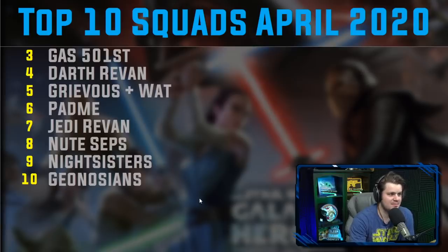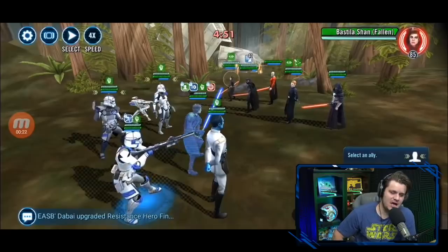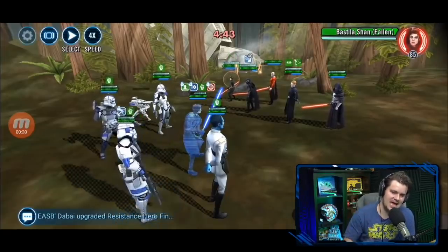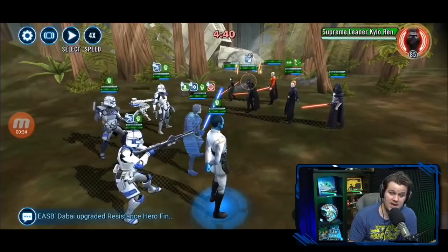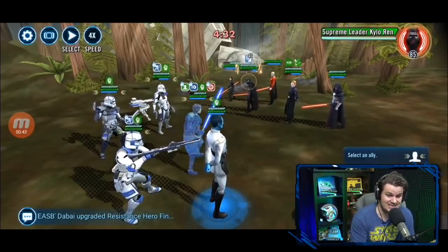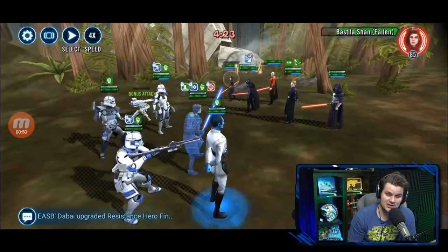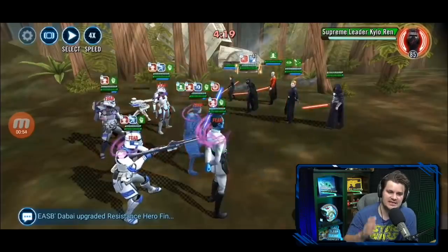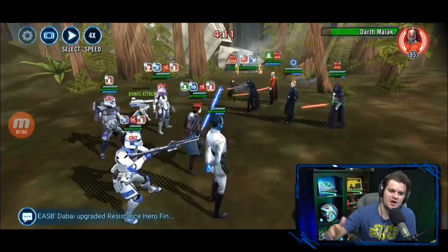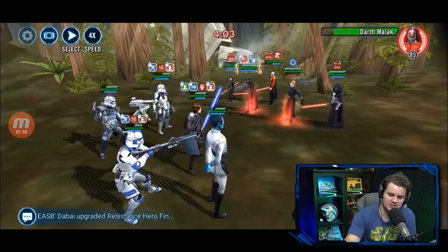Coming in at number three is GAS — General Anakin Skywalker. This should not come as a surprise. With two new Galactic Legend teams in the game, GAS is comfortably in the top spots. The reason I'm placing him here is because he seems to be the most consistent counter people are running against both Supreme Leader Kylo Ren and Galactic Legend Rey. There are some options with Darth Revan that will work, but GAS is very much at the top, and your definite best second choice for squad arena if you're not going to get the Galactic Legend. His importance increased dramatically with the introduction of those characters.